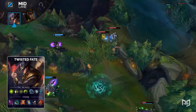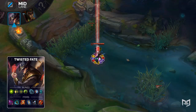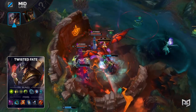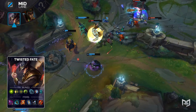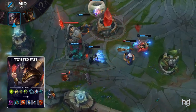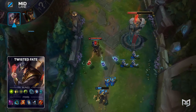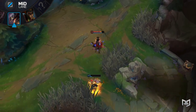For runes, take Aftershock, Demolish, Bone Plating, Overgrowth, Minion Dematerializer, and Cosmic Insight. Minion Dematerializer will help you clear minion waves, while Demolish significantly increases your damage to turrets whenever your opponent leaves lane or after a successful roam. Bone Plating is another great defensive supplement, and we already saw a ton of Twisted Fate players running this in the past. For items, build Rod of Ages, Mercury Treads, Lich Bane, Zhonya's Hourglass, Banshee's Veil, and a Rapid Fire Cannon. This build provides a ton of safety to Twisted Fate — he'll be able to zone off enemies, deal consistent damage, and snipe them with long-range gold cards, while being incredibly difficult to kill because of how tanky he gets. Note that this build only provides 30% cooldown reduction, so you'll need to take cooldown reduction as your offensive stat rune.